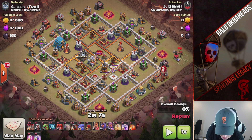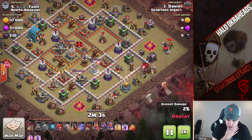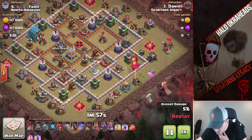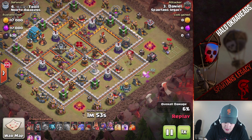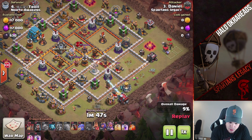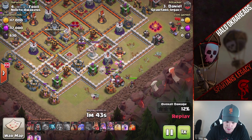He is a Town Hall 12, interesting that he hasn't gotten any heroes up. Anyway, he's going to be coming in with a Kill Squad, Lalo. So you might be wondering — what are these loons for? Did he waste them all? He does have the max loons. He did max loons — nice. Beautiful stuff. Just using some loons and baby dragons to funnel, and then he's going to plow right with the ram.